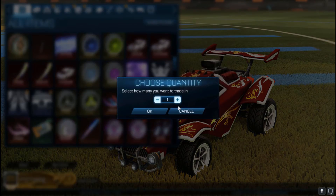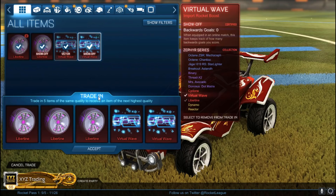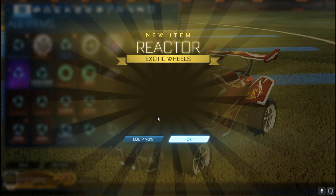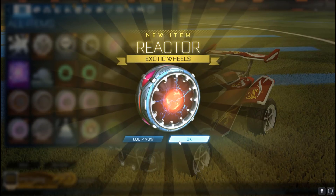Let's take a break from the golden eggs, because I have one Zephyr crate trade-up. Who knows, maybe we can get some painted reactors — why not? Test it. Normal reactors, sadly.